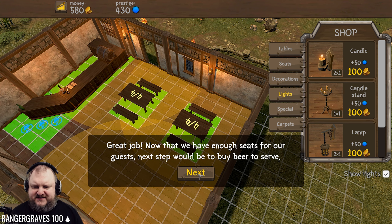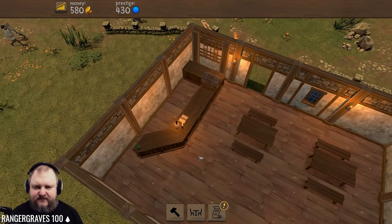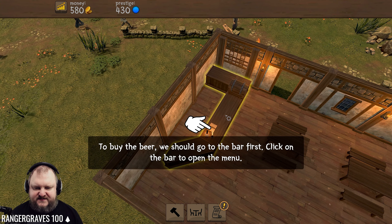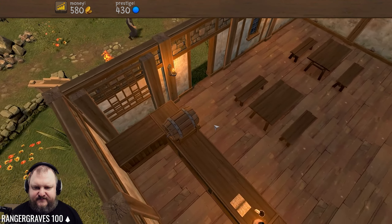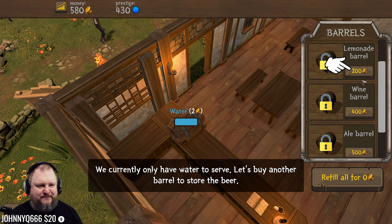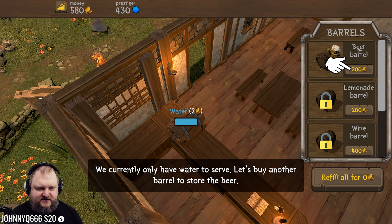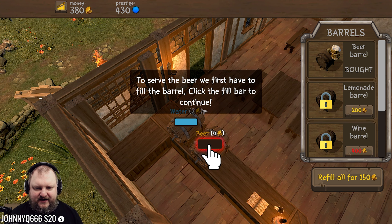Great job. Now that we have enough seats for our guests, the next step is to buy beer to serve. We need to buy beer. There's a keg. Click on the bar to open the menu. We've got water - we only have water to serve. We need a beer barrel. There's a lemonade barrel, wine barrel, ale barrel, milk, cider, and mead barrel. The mead barrels are the most expensive. We're buying a beer barrel, and we need to fill the barrel. That costs 150 gold to max refill.